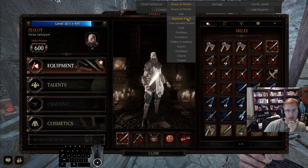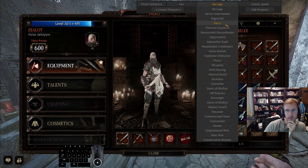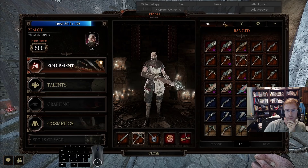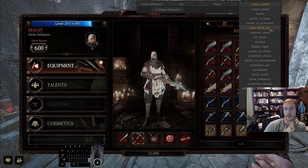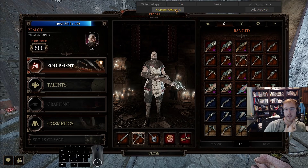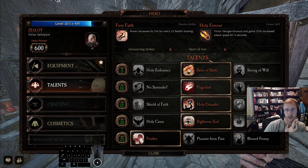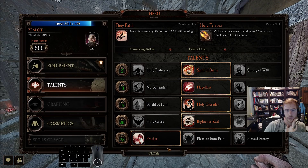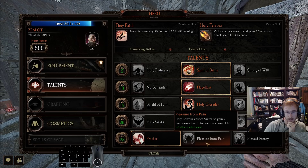Kempi: I run one-handed axe pretty much exclusively on zealot, with the build shown - pretty much straight down the middle apart from cooldown at the end. The reason I take cooldown is you get much more utility value out of it, as you were explaining on stream. Pleasure from pain is the only other viable option there, but probably only on high-cleave weapons like falchion or 2H sword, because with axe you don't get the value out of it.